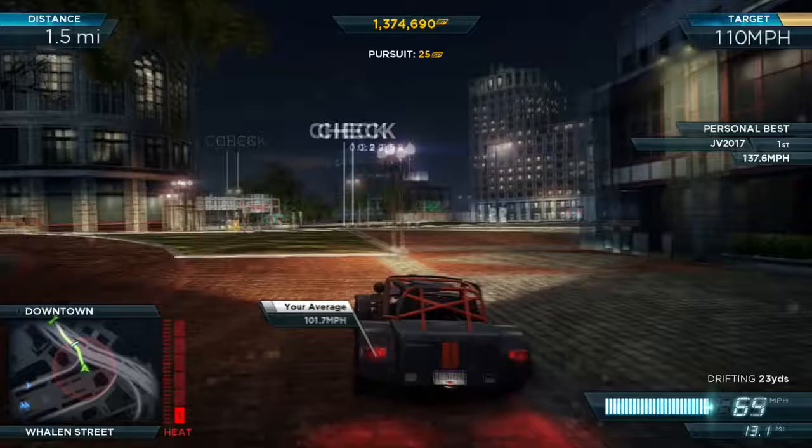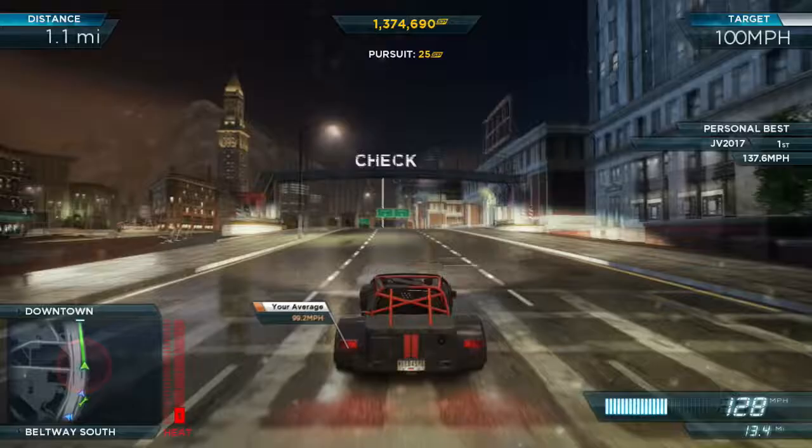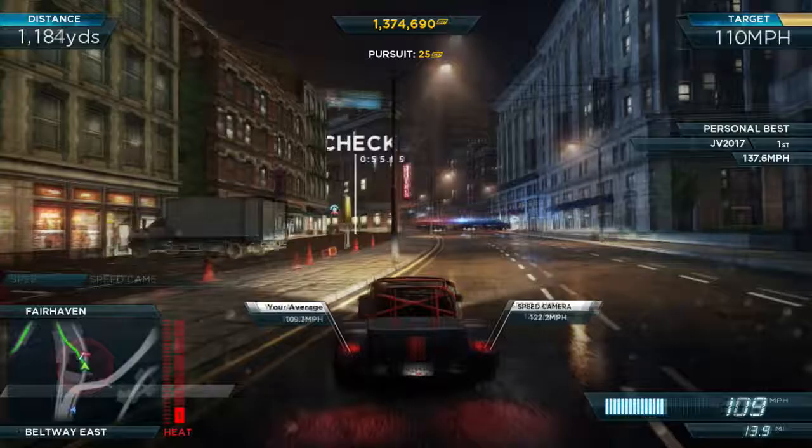Right here, once you get to this part, if you have a small car try to do exactly what I did right there. Going over the grass in this car is like the worst thing ever — as you can tell I was boosting right there and I lost about five miles an hour. That never even happens with any other car. Normally when you're boosting you're gonna go faster no matter what terrain you're on, but not in this one. Try to avoid the off-road as much as possible.